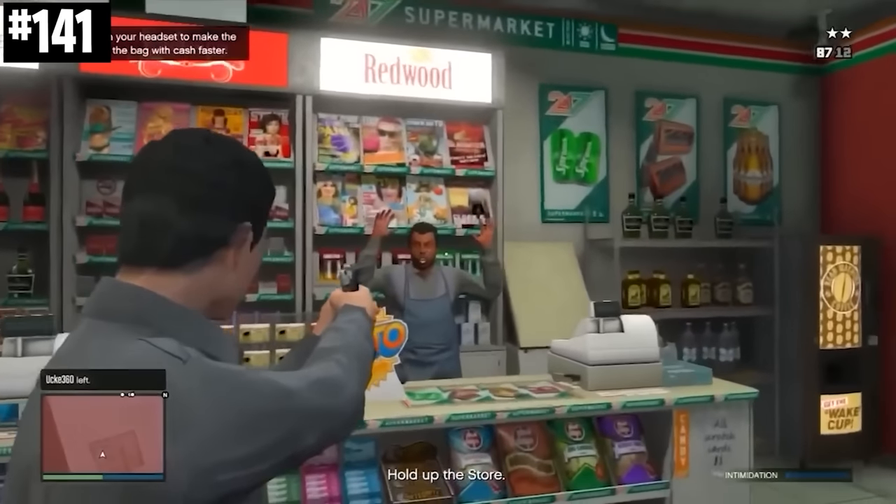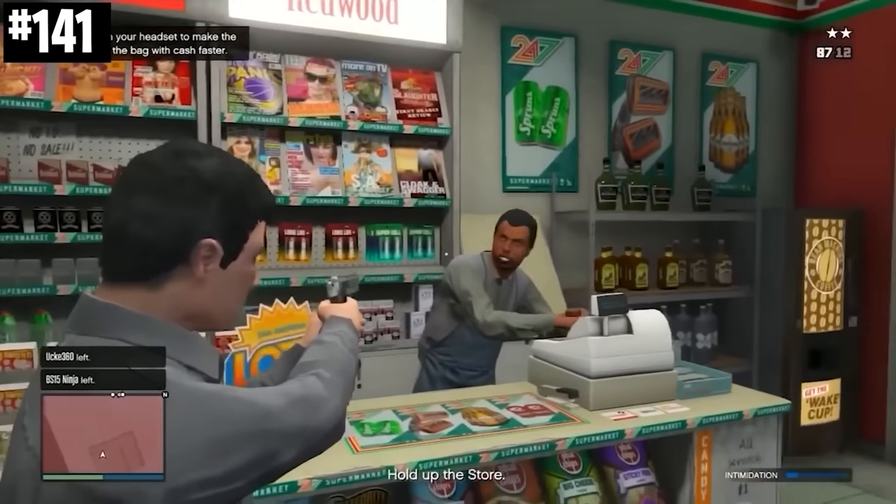If you're on console, you can actually yell into your microphone while robbing convenience stores to speed up the process.